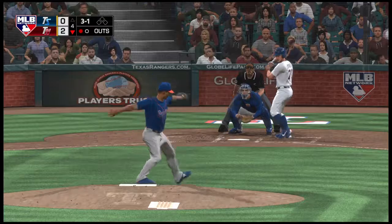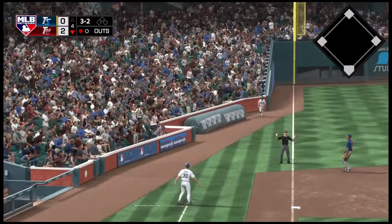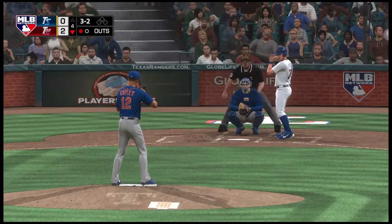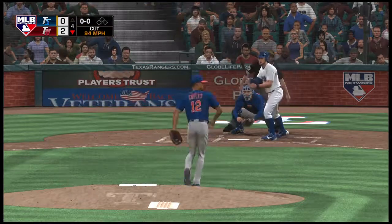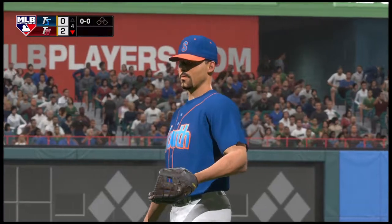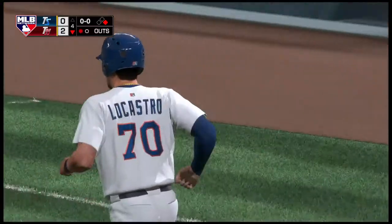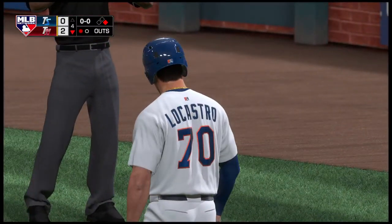The three-one down the third baseline — this will wind up foul as he runs the count full. Now the three-and-two — and he takes ball four. As you know, that often means the steal could be in order. As the saying goes: when you find yourself in a hole, the first thing you should do is stop digging. Well, the guy on the bump obviously hasn't heard that one.